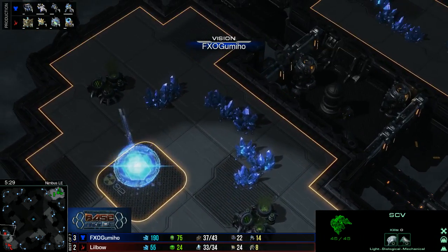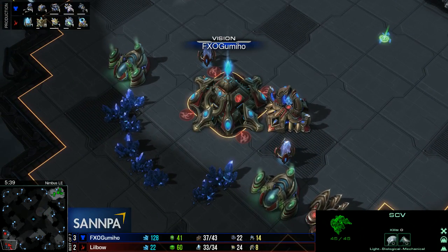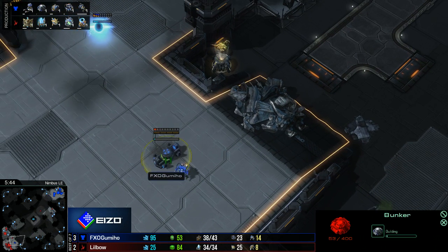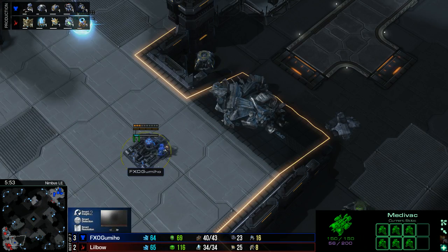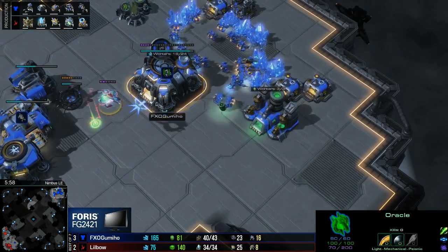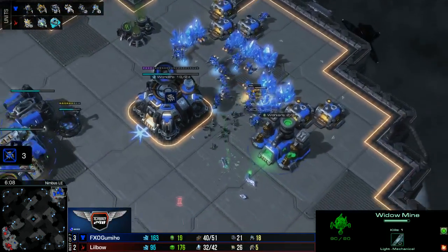There we go — sees the Nexus and walks away as predicted, so doesn't see the Stargate. But for Gumiho, question marks have got to go down. He didn't scout behind the mineral lines — what is he doing? A bunker for the Reaper, that's kind of cute. It's for his Marines and stuff too, if he just pushes right on the front. Every Terran player scouts with the Reaper, right? I don't know if there was a Widowmine left at home — I think it's across the map. Never mind, there it is, hidden inside the mineral lines.